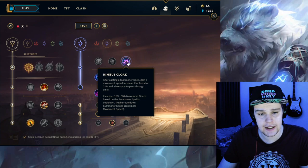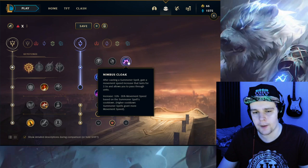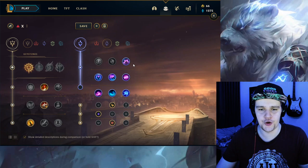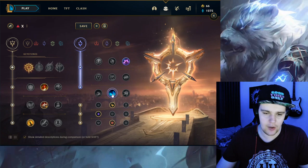For the secondary tree, you want Nimbus Cloak no matter what — it is by far the best rune you could get. This allows you to easily engage: you can Blue Smite, Nimbus Cloak proc, run up with Q, and there's nothing the enemy can do. No matter how much mobility they have, you just run at them with so much movement speed. It's the most versatile rune for this — you can use it for objectives because you can smite and get in range with your ultimate a lot easier.